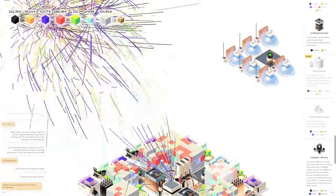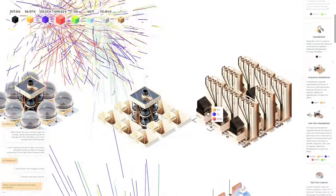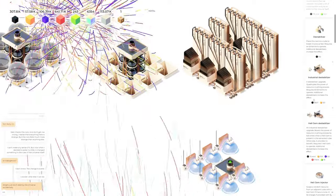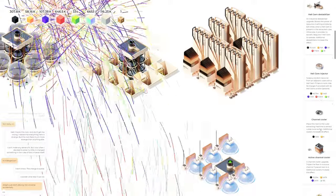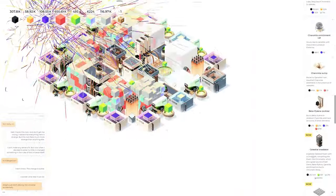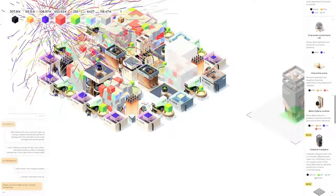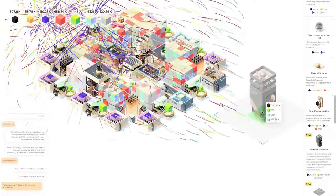Underground silo, industrial silo, containment vessel. I guess what we need to do is get some more of this stuff going. Let's see what else we have — excavation channel, destabilizer, industrial destabilizer, hell gem, active cooler release. Okay, here we go. Already a celestial foam — oh no, darn it — which grants the source of hell, converting the foam into chromalights.